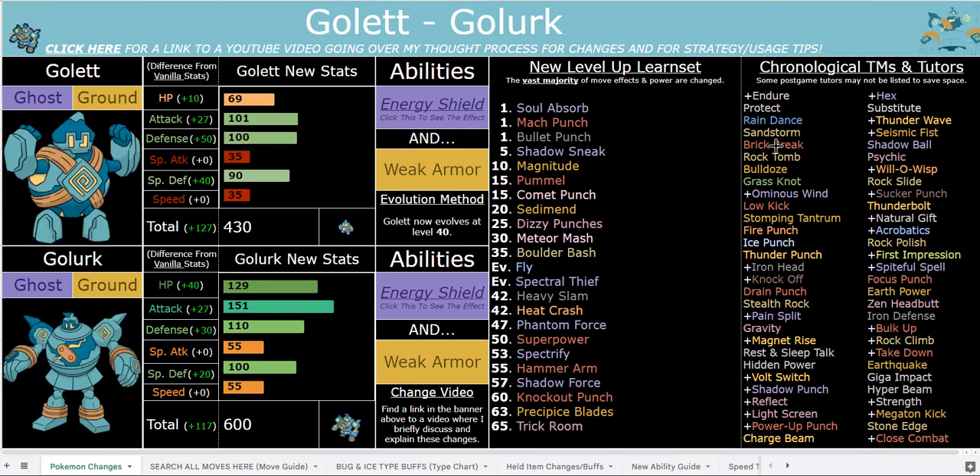Weak Armor might look worse by comparison, but you wouldn't want to always take Energy Shield because Weak Armor gives you that speed boost instantly, so you don't have to use Rock Polish. You can use Weakness Policy with Weak Armor, switch in on a super effective attack, and now you have plus 2 speed and plus 2 attack. He also has access to great priority moves: Mach Punch, Bullet Punch, First Impression, Sucker Punch, and Shadow Sneak — all of which are buffed in base power for the most part. Shadow Sneak especially is a staple.